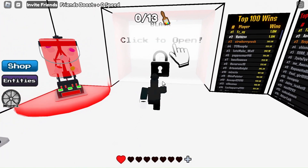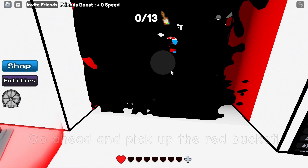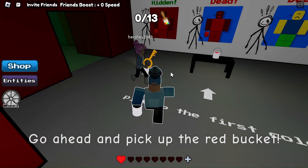You start off in a white room with a door that says 'click to open'. If you click it a couple times, paint will splatter on the door and you will be able to proceed.